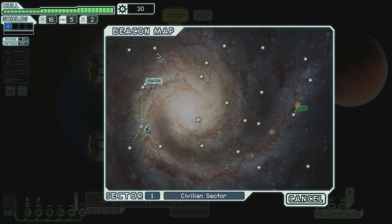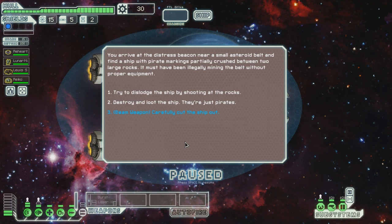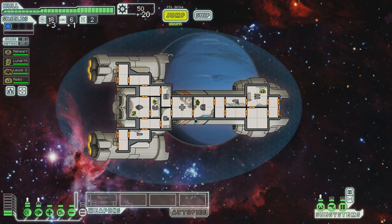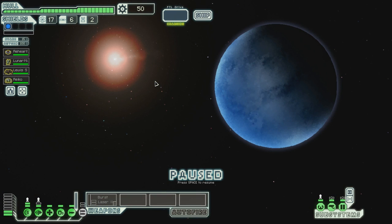Already a distress signal there, so let's go over there. You arrive at the distress beacon near a small asteroid belt and find a ship with pirate markings partially crushed between two large rocks. It must have been illegally mining the belt without proper equipment. Carefully cut the ship out. You use your beam to make a few precision cuts in the asteroid. The ship gives a quick burst of thrust and the rock crumbles away. They thank you and offer some of the resources they have collected - you mean stolen. We're helping pirates, but whatever - I'm in a good mood. There's already the store, so let's go to as many places as we can before we go to the store.